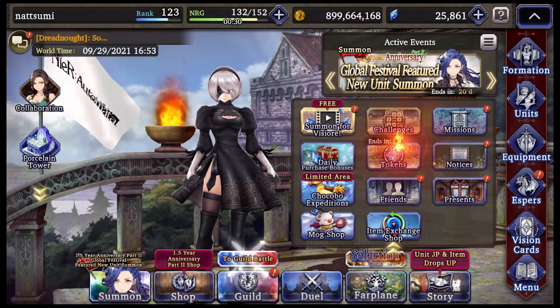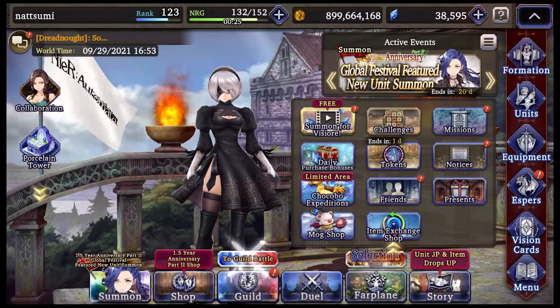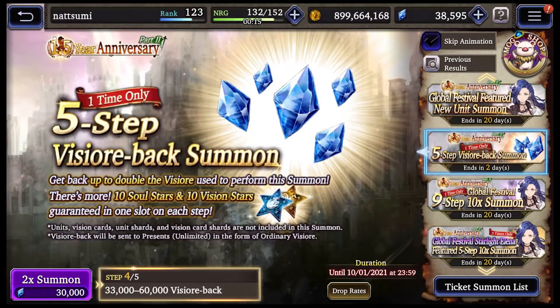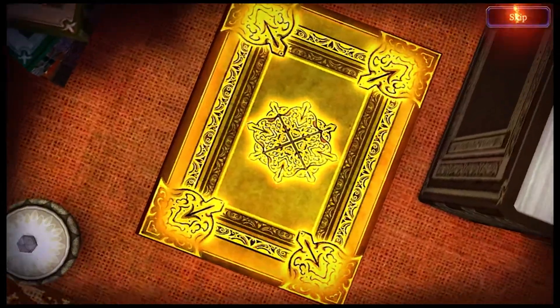I don't even have it — I'm gonna go pick it up. In Alchemist Code they used to have a top tier level at like 70k, but they actually got rid of it later. So now it only goes up to like 30k. I don't know how they're gonna do it in this game.